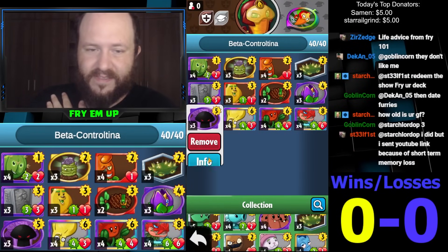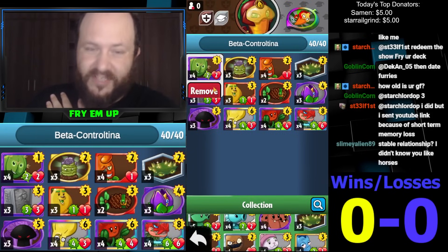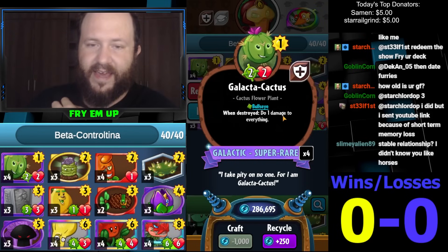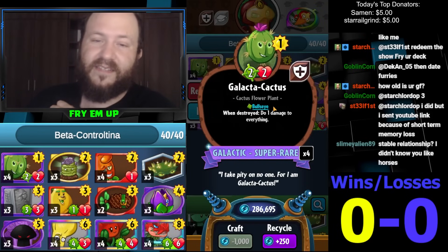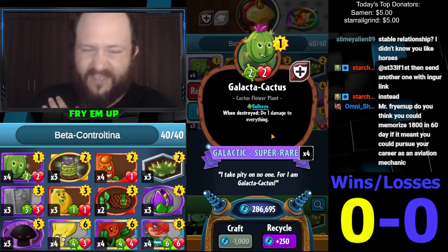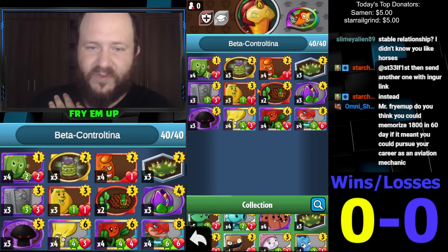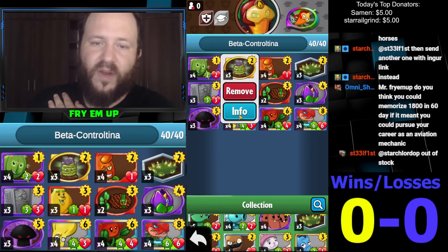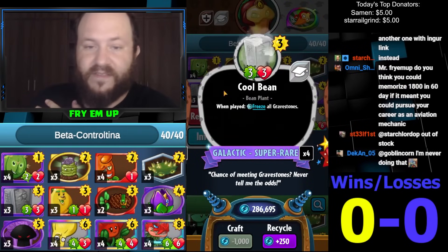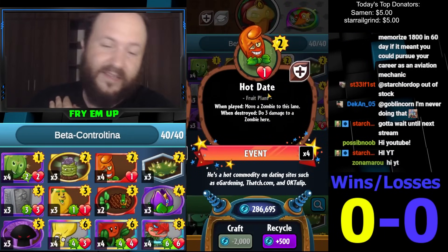Doom Shroom can hit several of the cards in this deck because it's clearing plants with four or more attack. Instead of Primal Potato Mine, I'm going to be going Galactic Cactus, which not only does the three damage that Primal Potato Mine does but also has potential for a big field clear. Should be very good at taking out annoying Infinity Clones or pings. We've got plenty of grave removal with Grave Busters, and also three-cost three-three freeze gravestones — a pretty decent control card. Running Hot Date, which can destroy key small zombies but also pull big zombies into Spikeweed Sector.